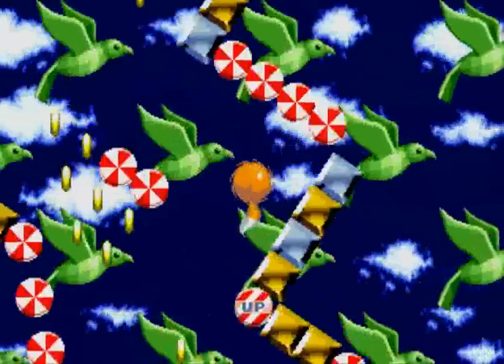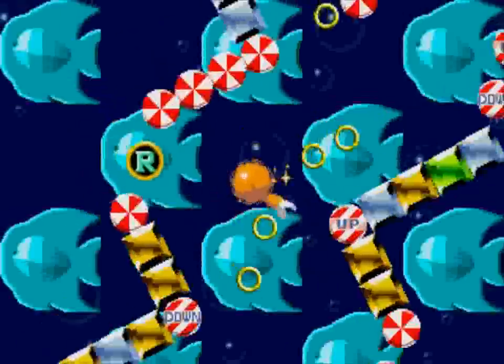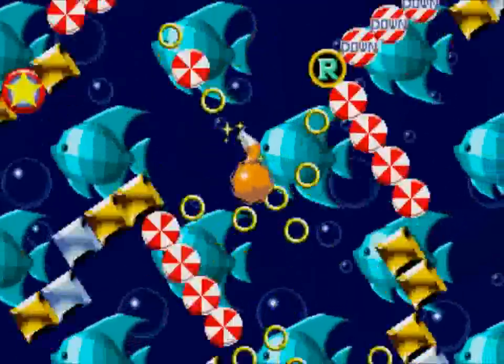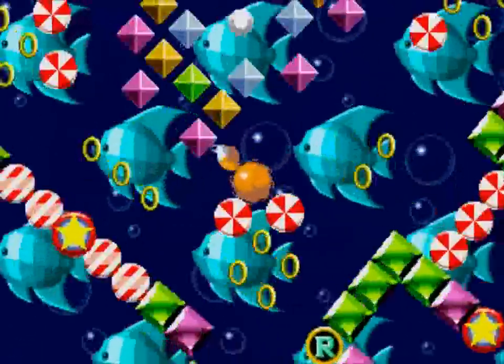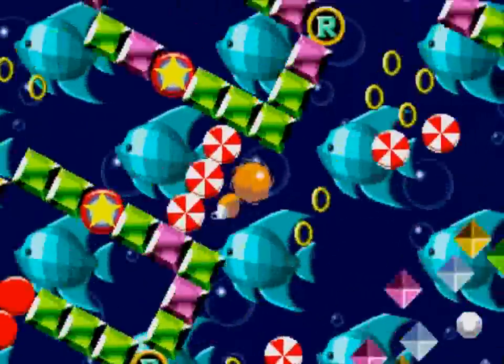I'm going to have to do some wall cheating right here. Wall cheating is actually making this one a little bit harder than it should be normally. There we go — I've got to manage to get another continue out of it. That's a little too steep for my liking, and somehow I have managed to survive all the way here. Tails succeeded where Knuckles could not.